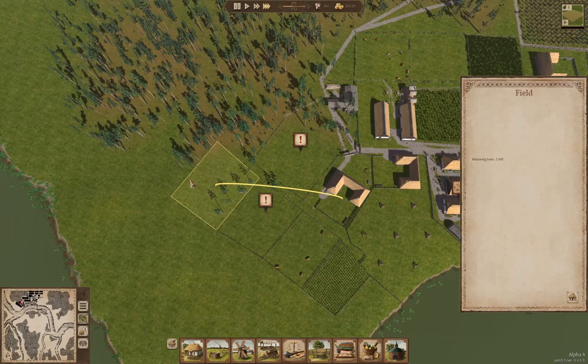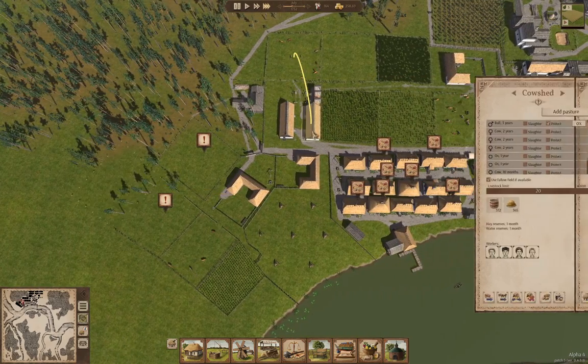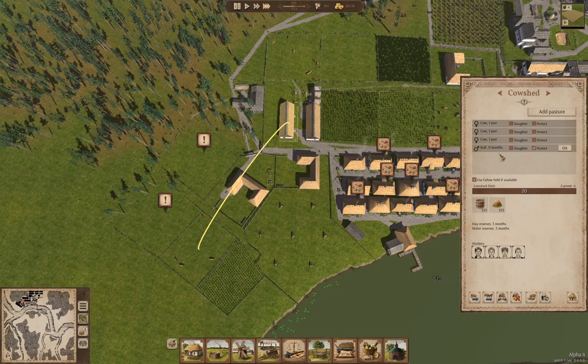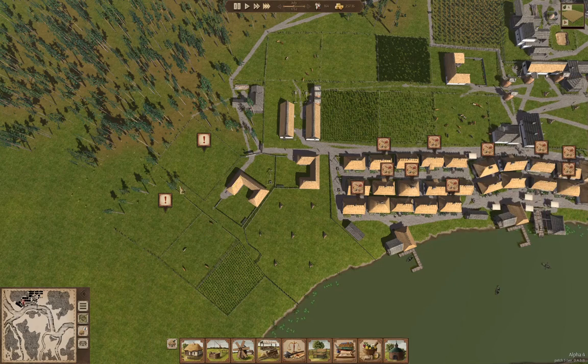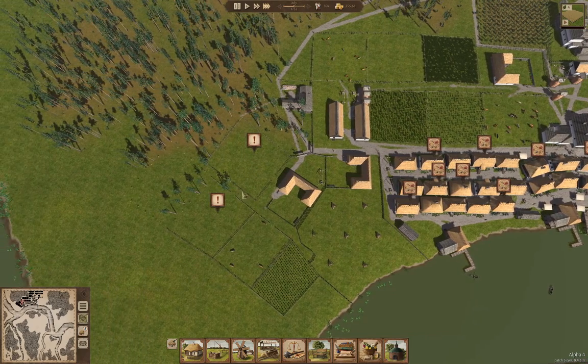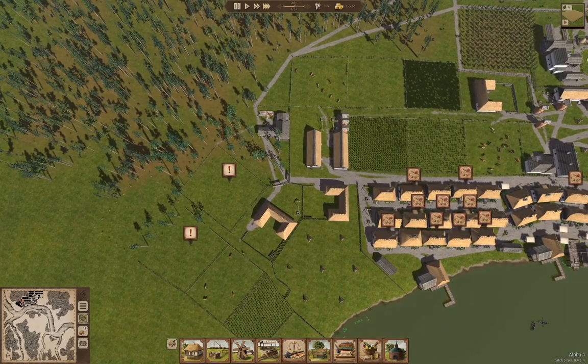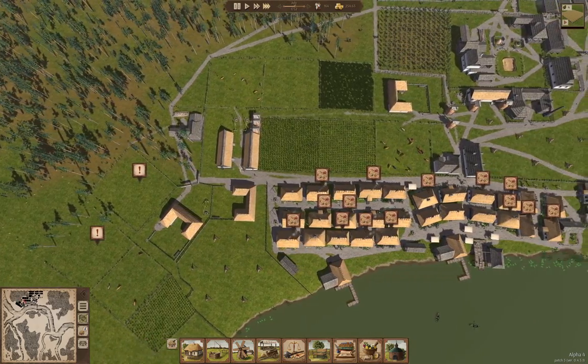This cow shed has a few. This cow shed — the bull's too young, I think. We're down to four trees. We're going to have harvest starting up soonish.